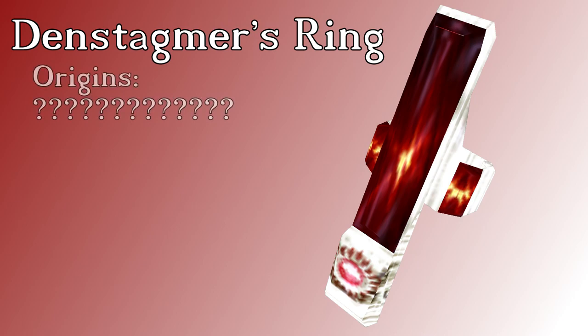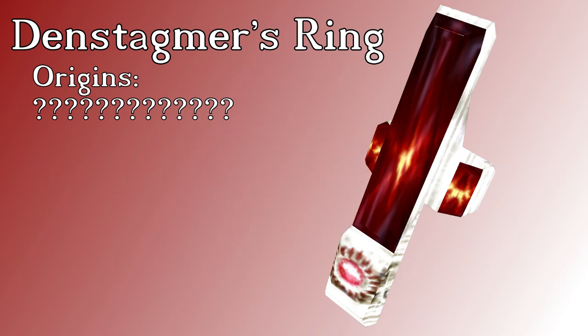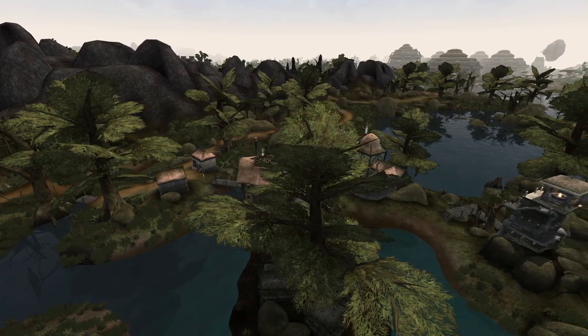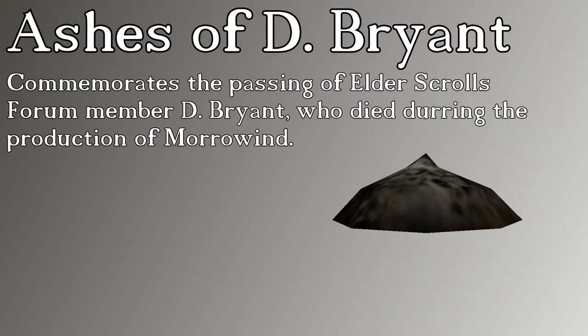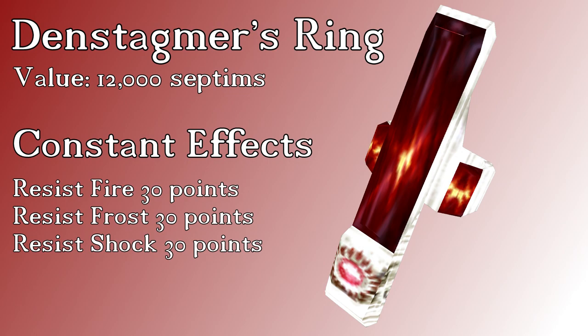Den Stagmer and his ring are a bit of an enigma according to the last remaining Dwemer and certified hefty boy Yagrim Begarn, which I suppose means the writers already just had too much work to do writing the real Berenziah — just say it's unknown, Todd. What we do know is that it is a tribute artifact. Much like the Mentor's Ring, Den Stagmer's Ring is found with some named ashes, belonging to a forum member known only as Dee Bryant, who died during the development of Morrowind. The ring itself carries a constant effect triple enchantment, resisting fire, frost, and shock by 30 points each.